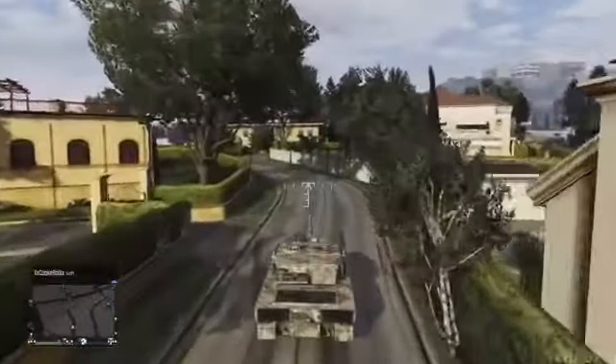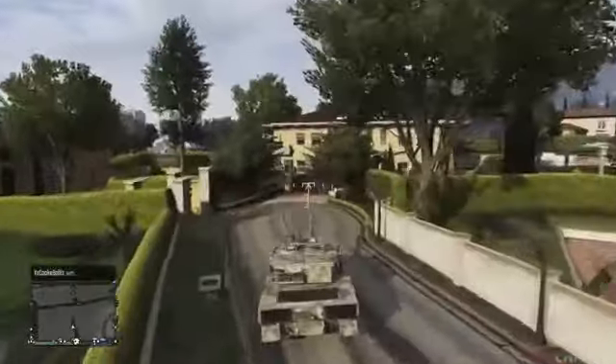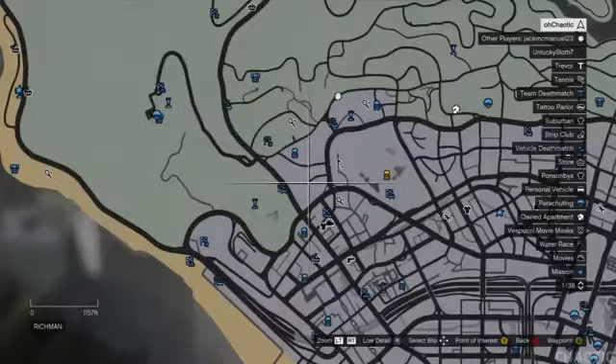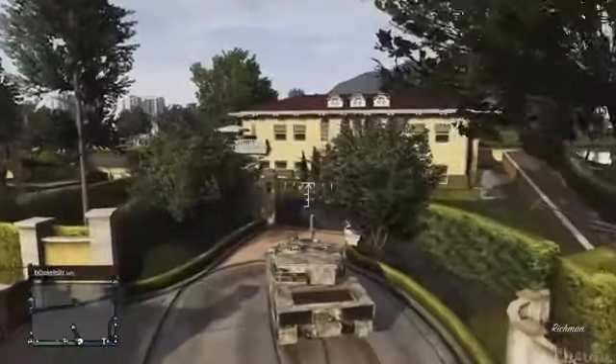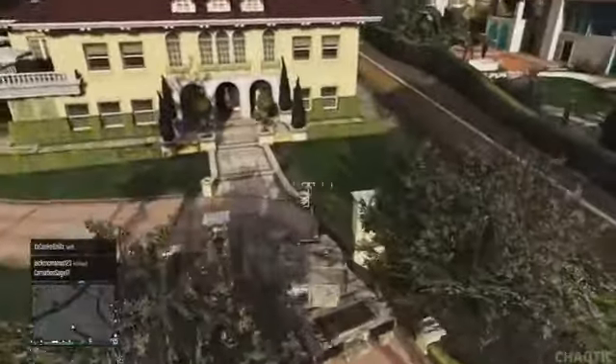So to begin with, what you want to do is find a set of gates leading towards someone's house. I'm going to be showing you my personal favourite location to do this glitch, as this glitch works best here. Once you're at this location, what you want to do is drive through the gates and then turn the barrel so you're at an angle, roughly at about 90 degrees.